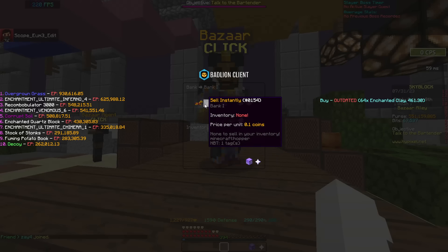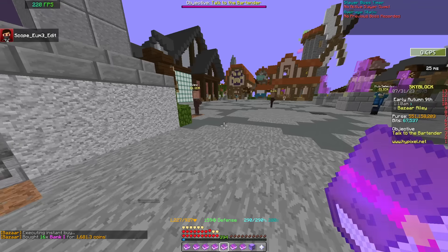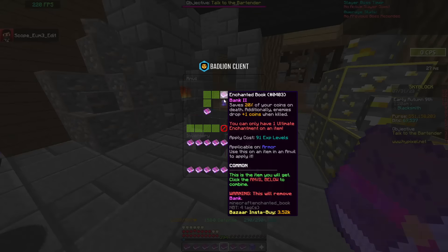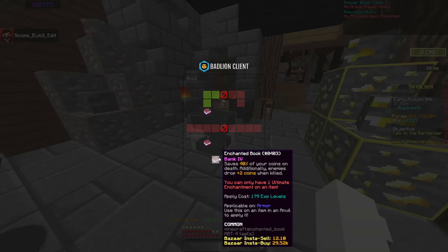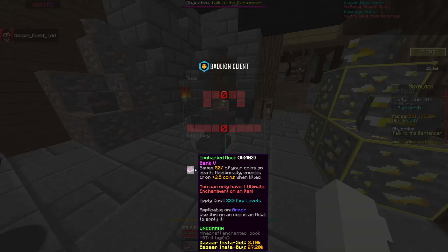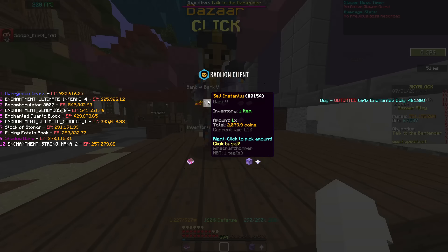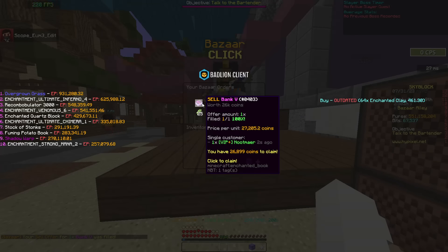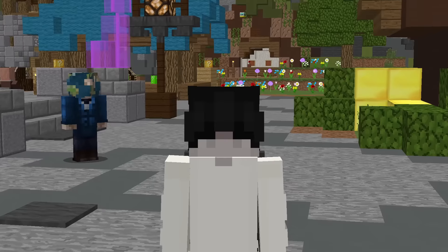We're going to go to Bank 1 and buy 16 Bank 1 books — you could create a buy order, but this is probably the most efficient way. We spent 1,600 coins. Head over to a random anvil and start crafting them into Bank 5 books. Once you get Bank 2 books, make Bank 3 books, then Bank 3 into Bank 4, then Bank 4 into Bank 5. We spent 1,600 coins, then heading back to the bazaar we can sell it instantly for 2,000, or create a sell offer for 27,000. It filled — I just turned 1,600 coins into 27,000 in literally 20 seconds. If you're lucky you can easily make 25k — just a little bonus flip.